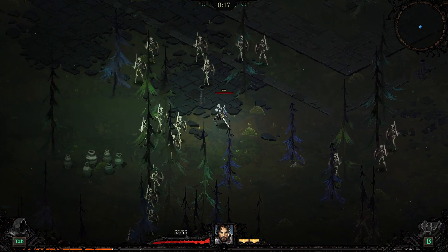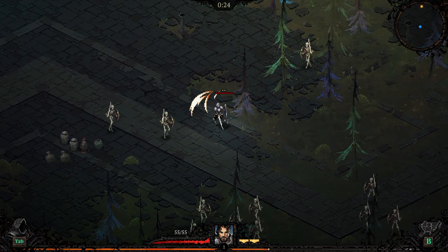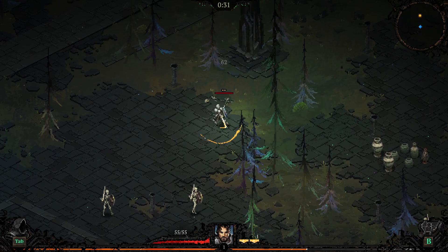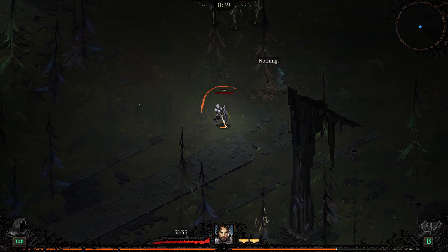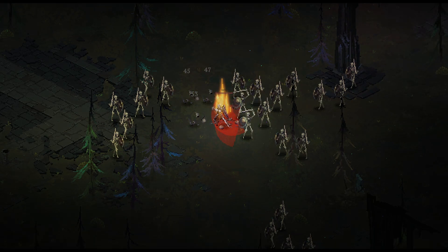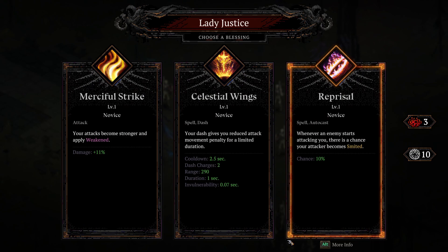Always roam around and never stand in the same area. If you look at the mini map in the top right, you'll see a yellow marker — head over to it for shrines and chests. Standing in one place means you miss out on extra loot and buffs. Some shrines can give you 100% damage or extra movement speed. They're on timers with a duration, but it's always good to find them. You can also find characters that reward you with different buffs, like an XP magnet that pulls all XP gems on screen towards you.